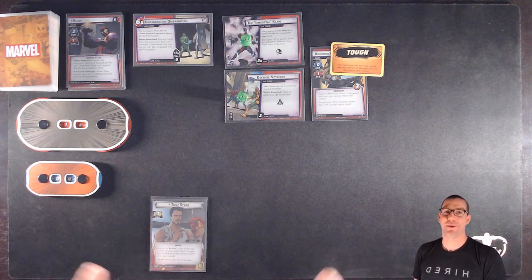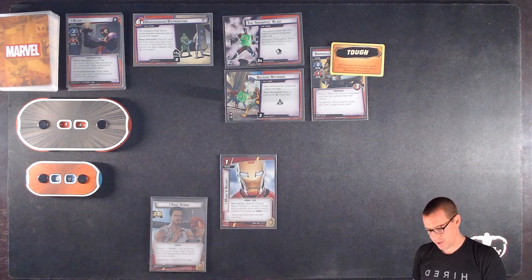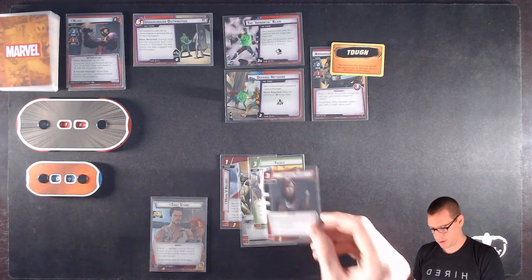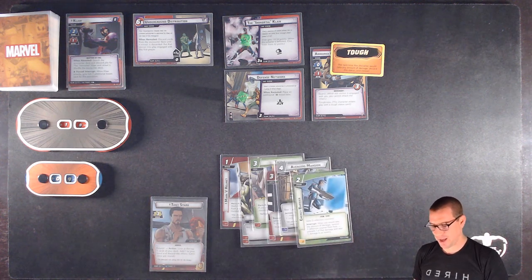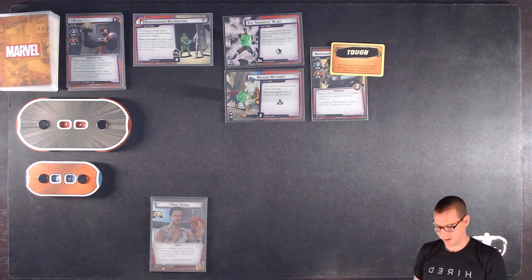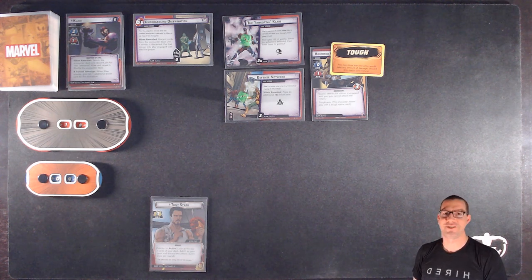I haven't taken my opening mulligan yet, because for Tony Stark that's pretty interesting to do. I have the Helmet, Strength, Tackle — which we're definitely going to bin — Pepper Potts who is pretty great, Avenger's Mansion, and one of the Energy Barriers. I think I'm going to keep the two tech upgrades and the Strength that will help me pay for them, and just ditch everything else.